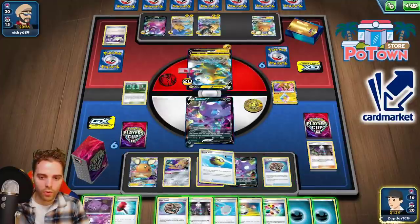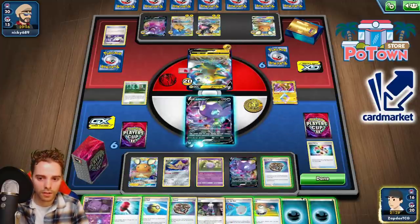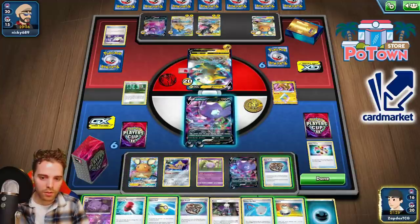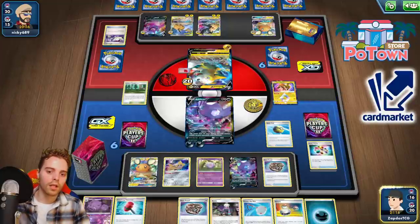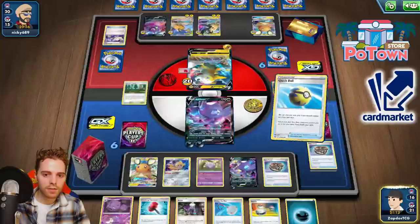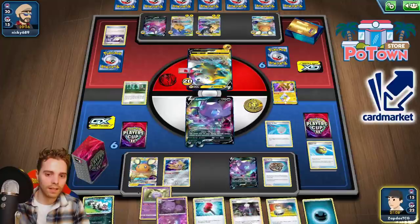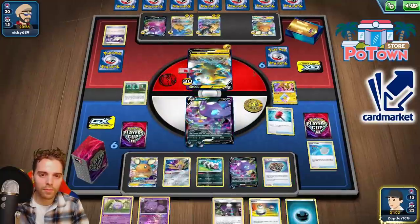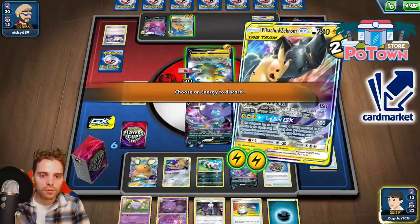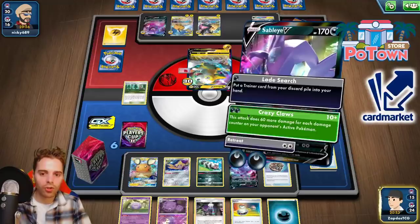What we need to do is see if the Turbo Patch lands successfully — that's what we need to do first. Attach here, attach there. We're actually not going to need lots of Rare Fossils so going to get rid of one. Switch — he could paralyze us, that's why I don't want to do that. Getting the Galarian Zigzagoon, scooping up the Blowaway Bomb, slapping this down — that one is knocked out. Crushing Hammer going all the way down to the PikaRom, which is the only one able to knock us out. Crazy Claws — 190 damage!